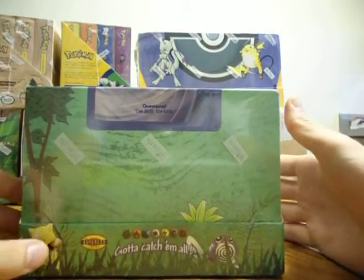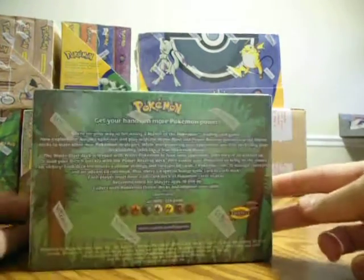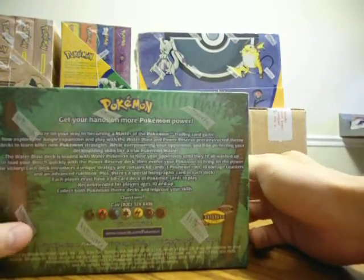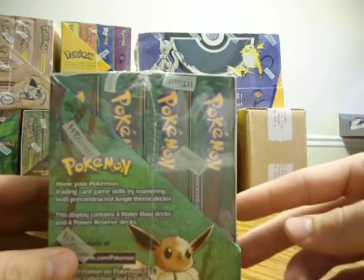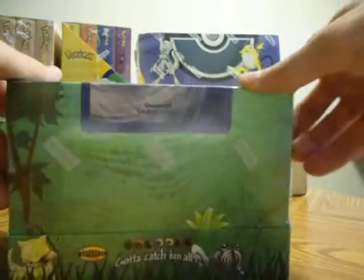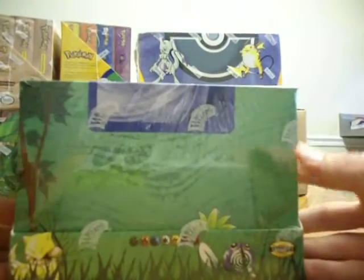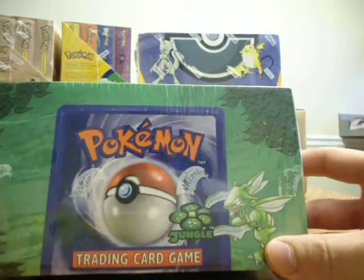Here we have Jungle in beautiful condition as well. This is the yellow logo version. Here we have another Jungle — everything is the same, except these have the red logos.